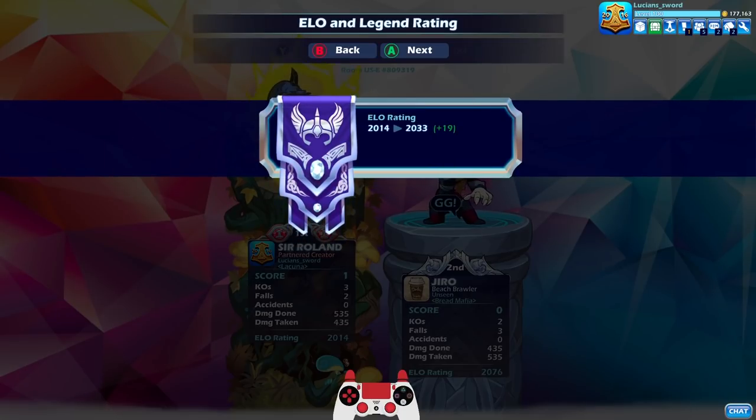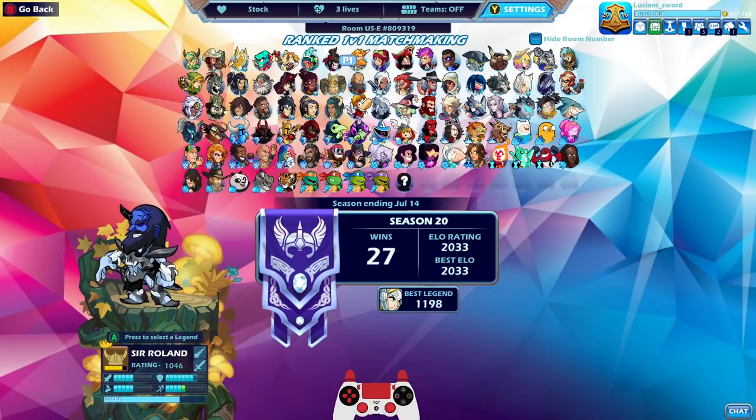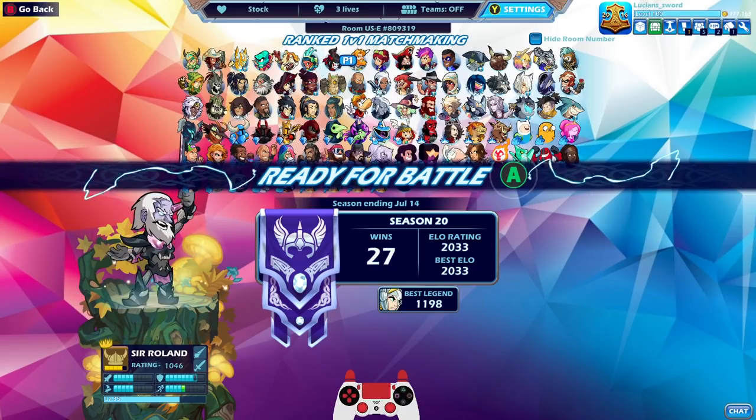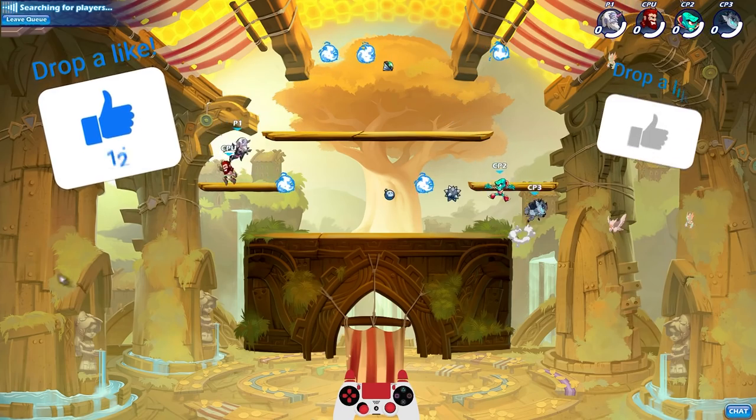I normally don't really play Ranked 1v1 after I get Diamond, so I've never really seen how far I could go. But I do beat people that are like 2200–2300 ELO pretty often in experimental, so I think that's where I'd be. Not too surprised if I can win some games here. Let's go ahead and do one game with classic colors, just so we can see what it looks like in an actual game. And if you guys enjoy the video, please drop a like — really appreciate it.